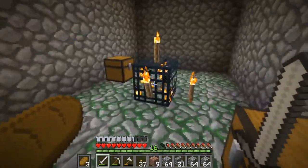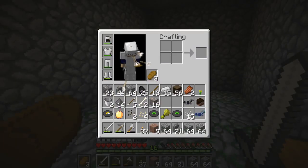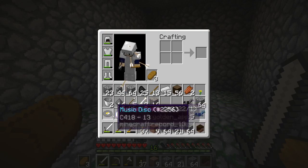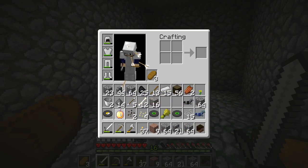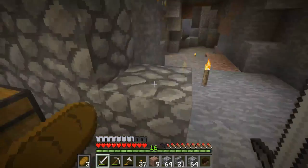I wanted to give a little update because I have not found one - this is actually my second skeleton spawner. As you can see in my inventory, I got some diamond horse armor, some CDs, and a name tag - really good.